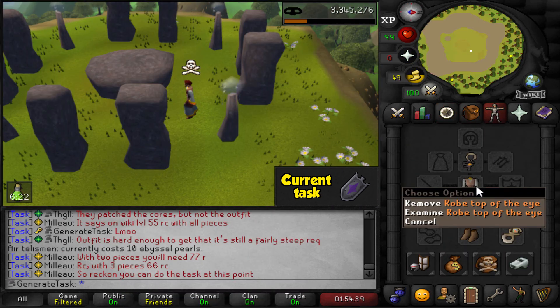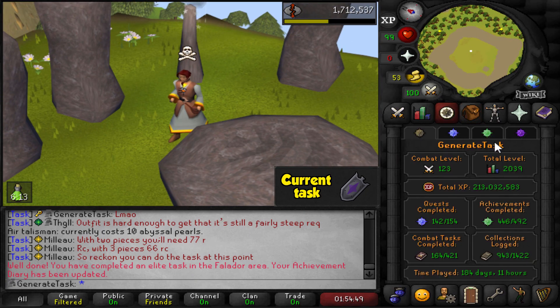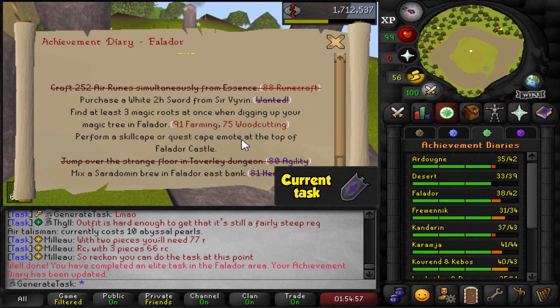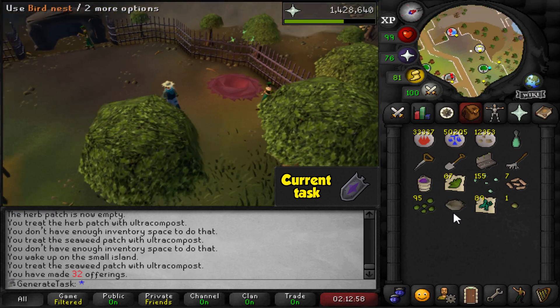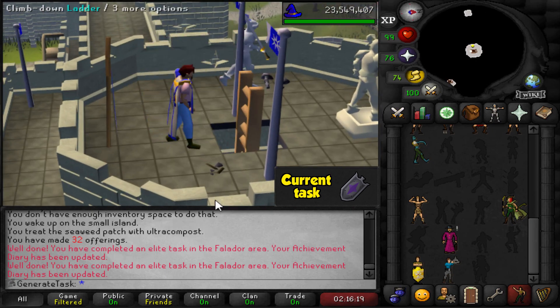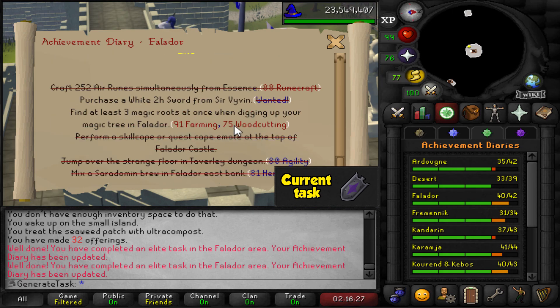Moment of truth: I've got my three outfit pieces on and I'm at the air altar. Oh my god — it actually works! I can't believe it. That's amazing — we actually finished the elite task just like that. Well, that makes things a lot easier. Now I need to get about 400 more black knight kills for the white two-handed sword, and I'll boost to plant the magic tree and find the three magic roots. Also mixing a Saradomin brew in the east bank — done. And the skill cape emote at the top of Falador Castle — done. Now all that's left is kill the black knights and wait for the magic tree to grow.